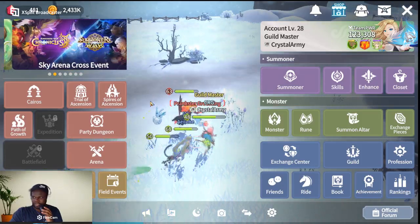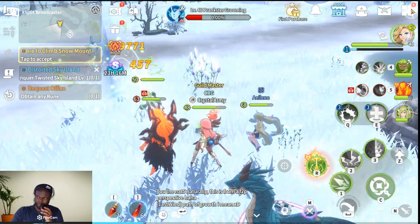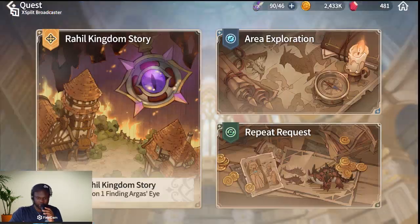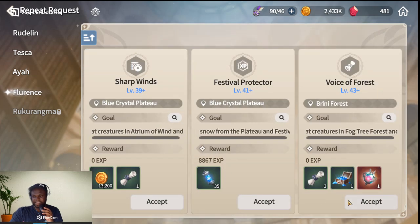If you don't know how to repeat battles, let me show you. Press the square at the top right corner, go to Quests, and then press on Repeat Quests. You can send your monsters for repeat quests and they'll be getting better rewards than what I'm doing.